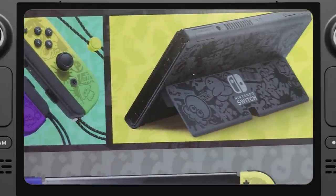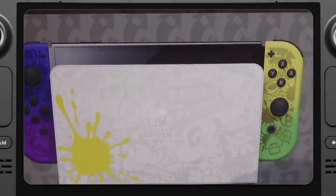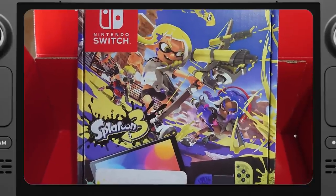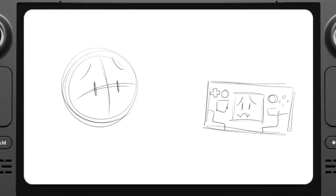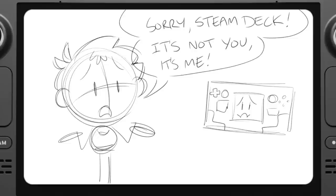So it made sense: sell the Steam Deck, buy a Switch. Maybe I'll revisit the handheld PC world in a few years once all the wrinkles have been ironed out. All of this isn't to say that the Steam Deck isn't good — there's nothing wrong with it, it just doesn't fit my lifestyle. It turns out that at the moment I actually need something that I can play with my daughter, and that is more important than being able to play weird indie games myself. The moral of the story? Everyone has their own preferences. Sometimes something that seems perfect on paper just doesn't fit, and that's okay.